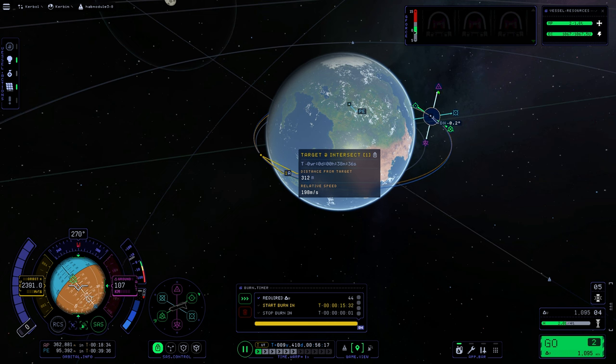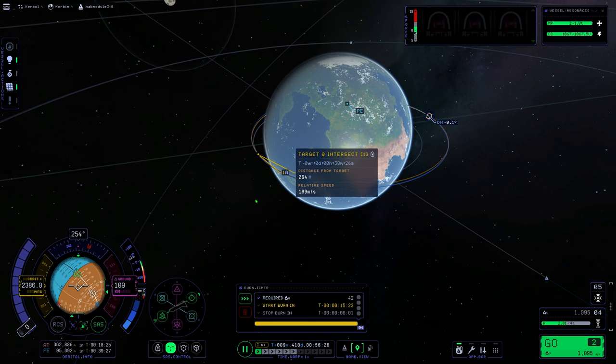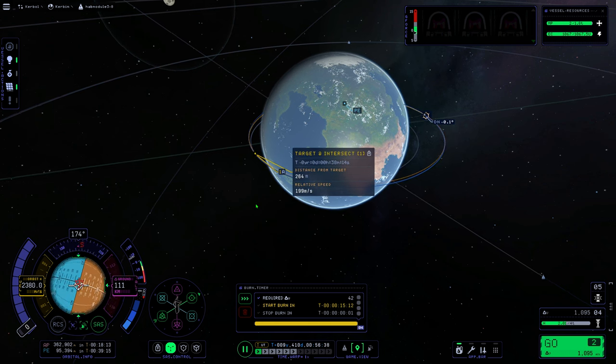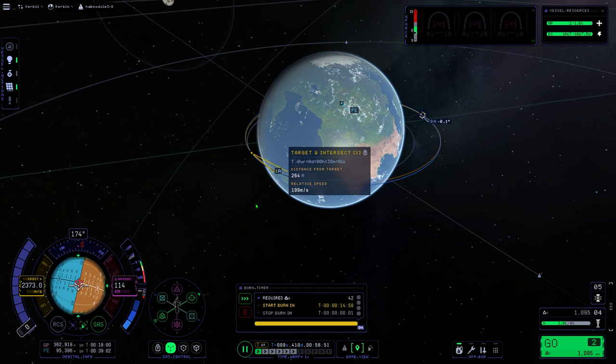Zero degrees means that your inclination is matched with your target's inclination. Note: inclination is adjusted by radial or antiradial — the purple triangles. There are six axes in which you can direct your spacecraft, paired in three pairs: antiradial and radial (purple), antinormal and normal (light blue, up and down), and retrograde and prograde (green, forward and backward).